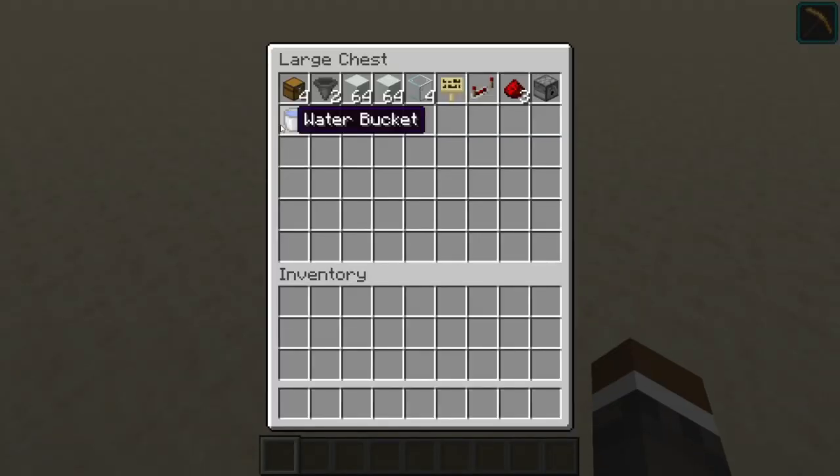Let's build it. You're going to need: 4 chests, 2 hoppers, 2 stacks of building blocks, 4 glass, 1 sign, 1 repeater, 3 redstone dust, 1 dispenser, 1 water bucket, 1 observer, 1 ladder, and a decent pickaxe.